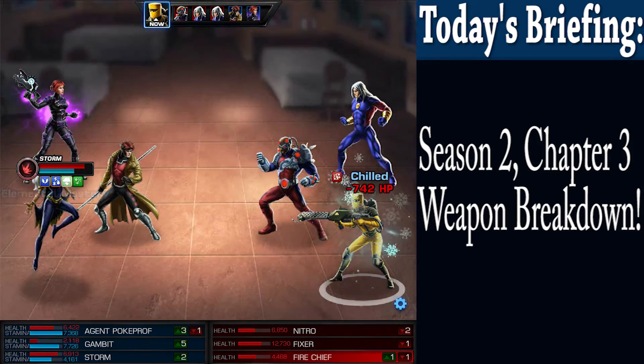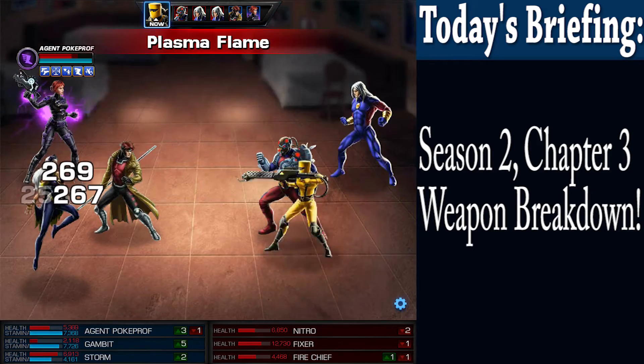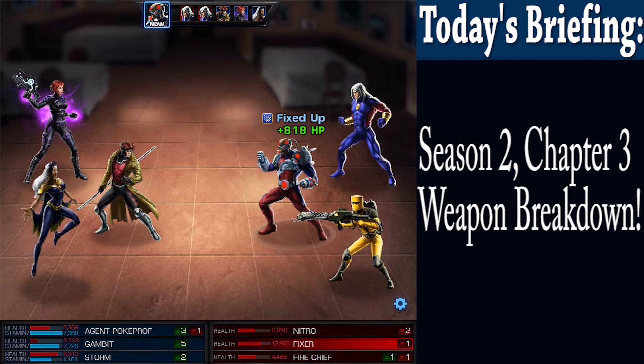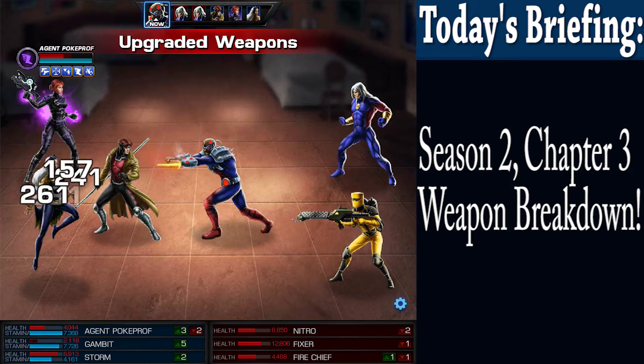That's the theme of most of the weapons that come from Chapter 3, with their focus being on powering up a specific class. It should be noted, though, that there are better versions of these gadgets that can be obtained in the daily missions.